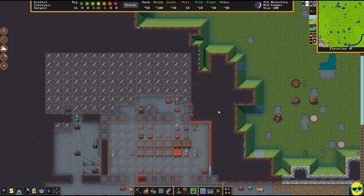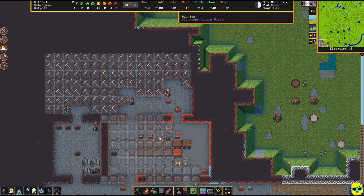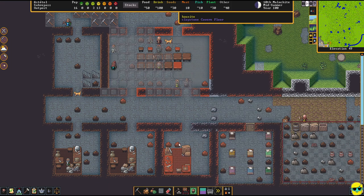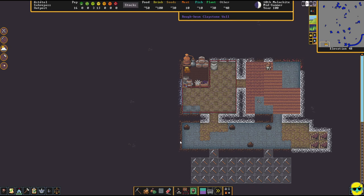They put the thrones where the boulders were — they were able to move the boulders out of the way. Someone is hopefully making more thrones. We're brewing drinks and the food stockpile looks good — our drink count is already going up.